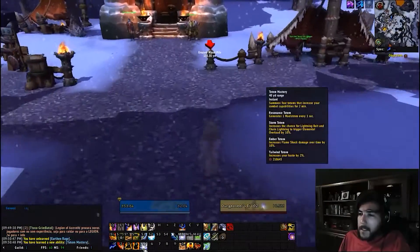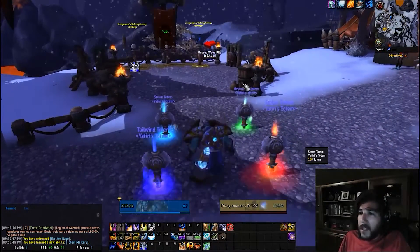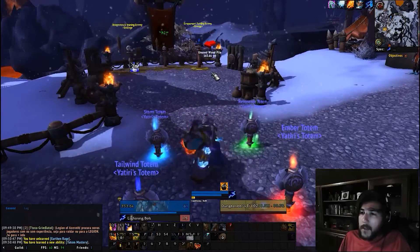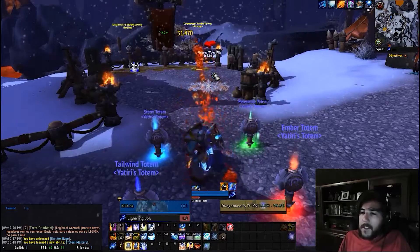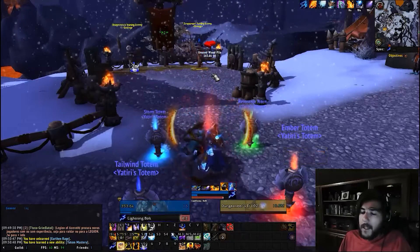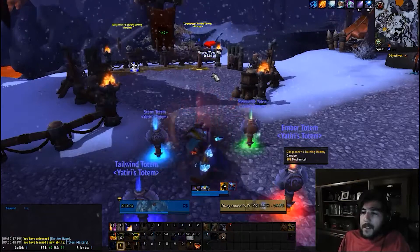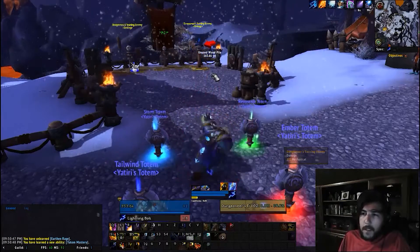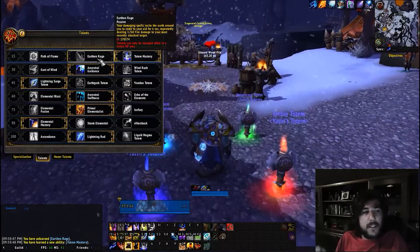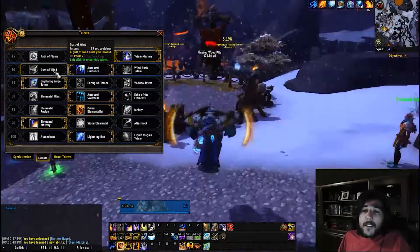Demonstrating totem mastery — it has no cooldown so we just drop them and keep going. The maelstrom generation will likely surpass what earthen rage offers, making totem mastery the best PvE talent in this tier.